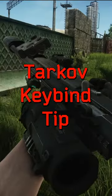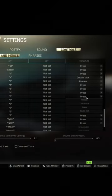Here's another quick Tarkov tip. Under controls, set slot 5 to release. Move to the key box, left click, and press 4.